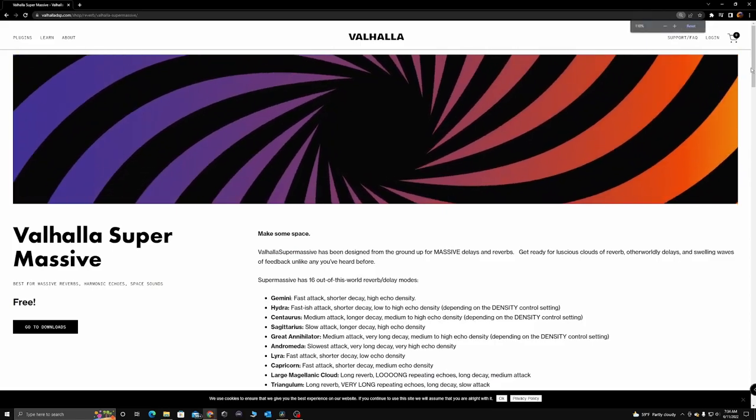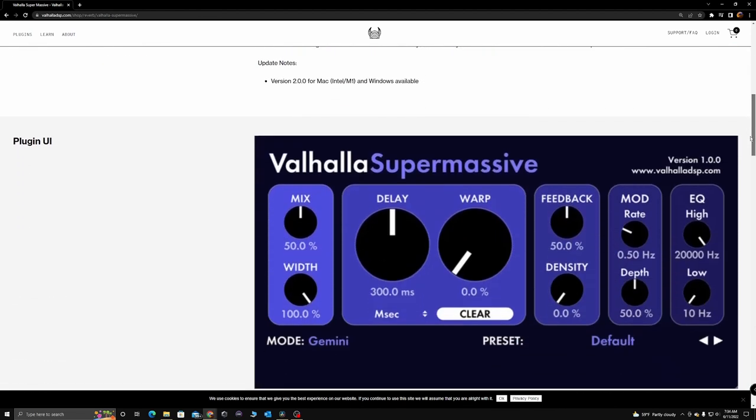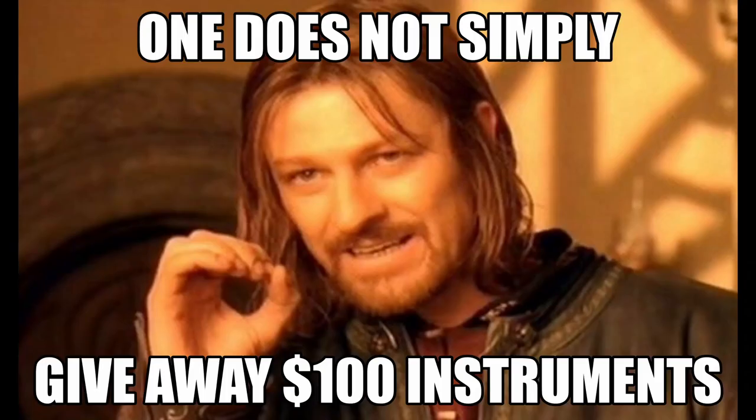Look at the specs this thing has. It has both delay and reverb, 16 different modes, and 128 presets. How is this thing free? It's a steal at 50 bucks. Well, it's because Valhalla is just awesome.